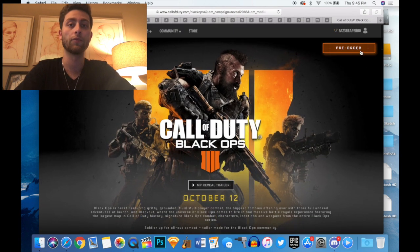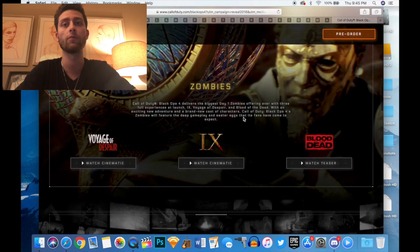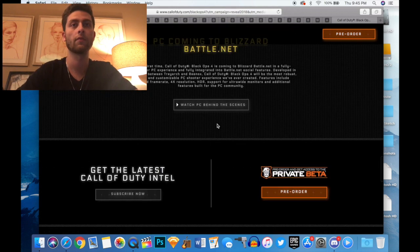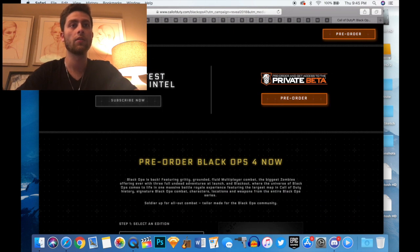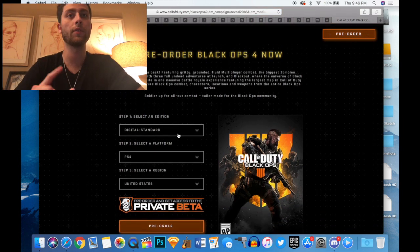Instead of going to the top right to pre-order — because for some reason that doesn't work properly — you're going to go all the way down to where it says Blackout. Right below it will say 'Get the latest Call of Duty Intel, private beta,' and right below that you'll find 'Pre-order Black Ops 4 now,' and it'll explain what you're going to get, which is zombies, multiplayer, and the new Blackout mode.